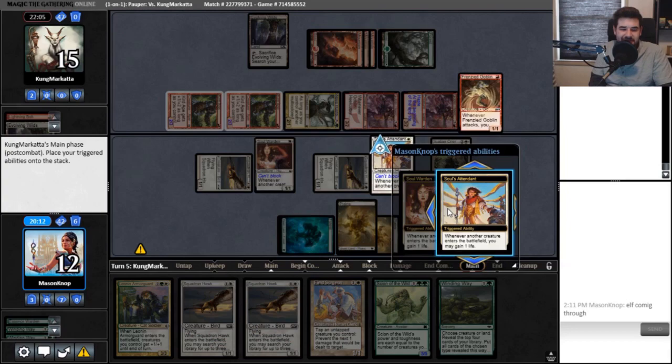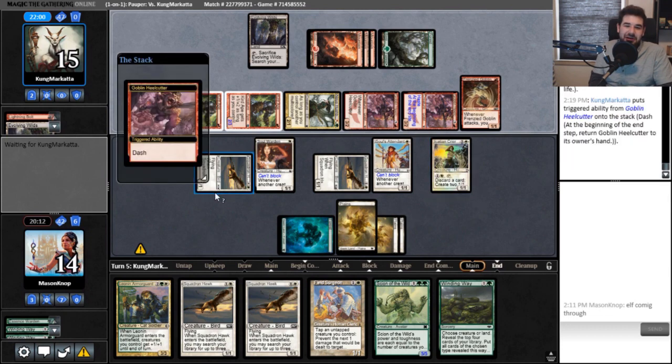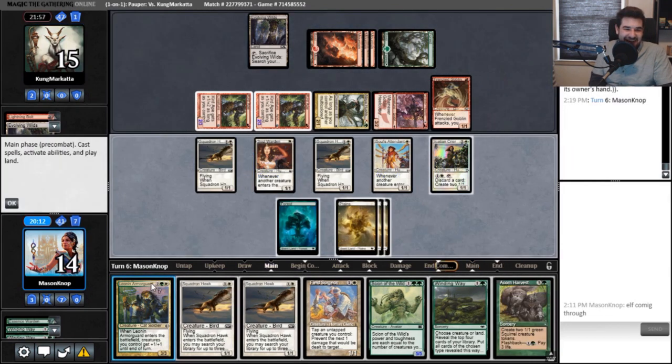Frenzy Goblin, darn it. I wanted to attack and be like, oh Leon-on Armor Guard, that seems so good. Not as good as making a bunch of creatures. Do we do Armor Guard, attack, get in for 10, gain a nice two life? No, I don't want to be greedy, I don't want to throw it away. We'll play a nice little Field Surgeon here.